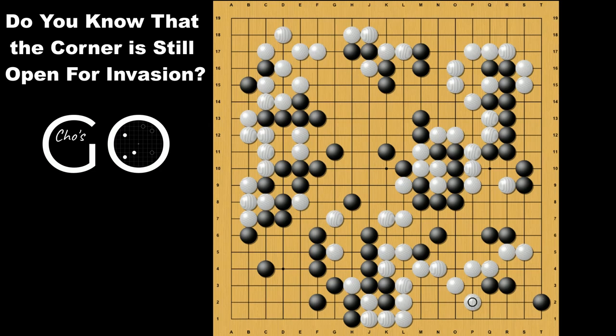If White makes the diagonal move, Black makes sente and makes an eye shape like this. This is a very famous alive shape. Even if you push and push, Black is alive. Even if White attaches here, Black pushes through and Black is alive like this. White could jump in and Black makes the diagonal move. In general, this shape is seki like this. This is sente and it becomes a seki.